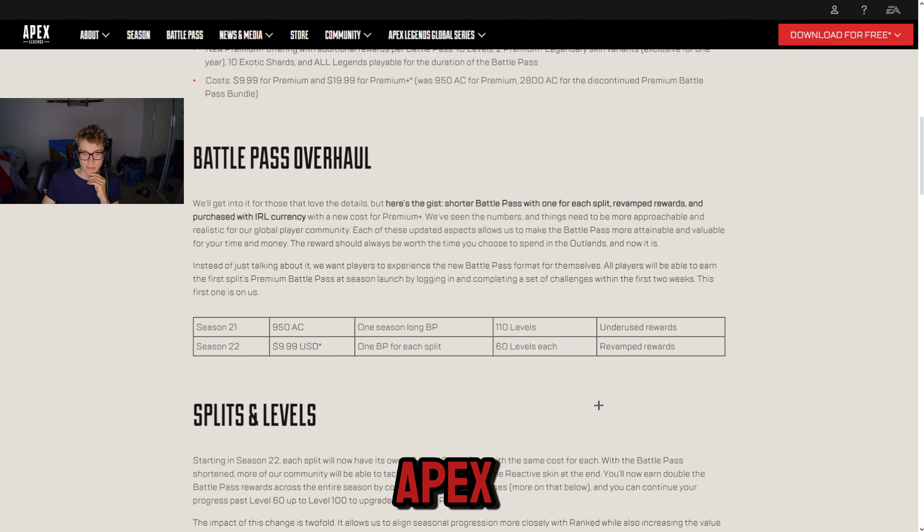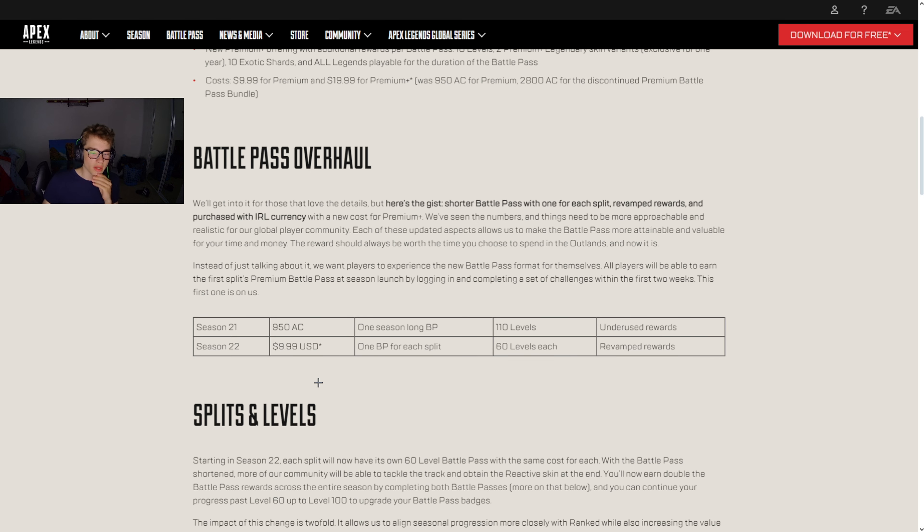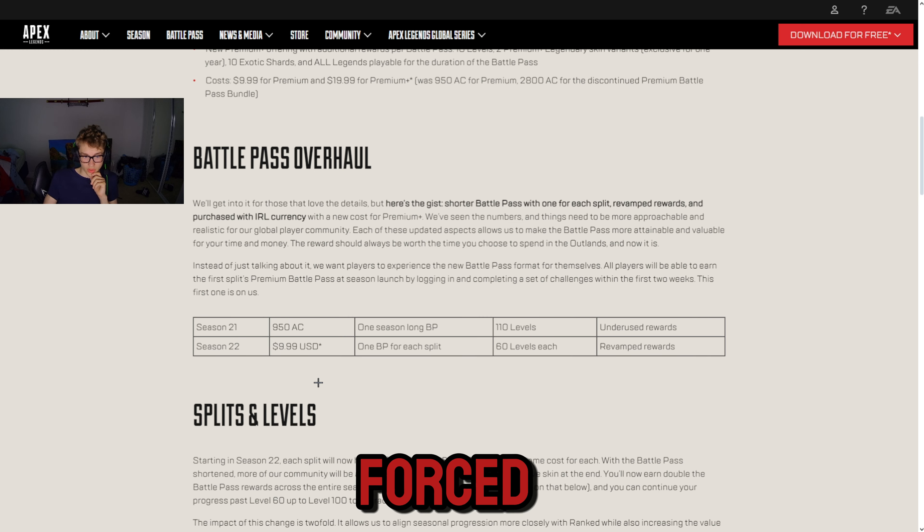Season 21 was 950 Apex Coins — $10 per Battle Pass. So no longer are you able to spend Apex Coins on your Battle Pass. You must spend $10 per Pass. Well, you don't have to buy the Battle Pass — let's make that very clear. It's two Battle Passes a season, $10 per Pass, so you have to spend $20 each season. Bit of a dumb move, being forced to spend $10 per Pass and not being able to buy them with coins. Let's see how they fix that one.